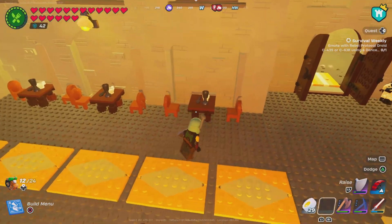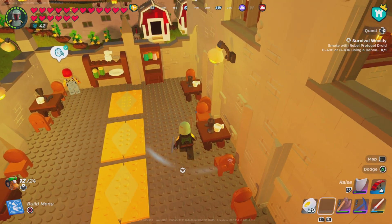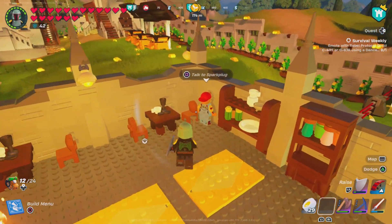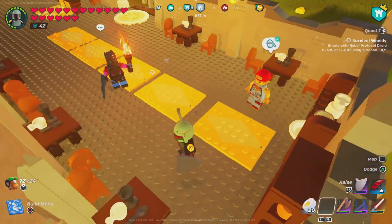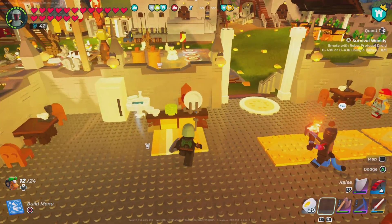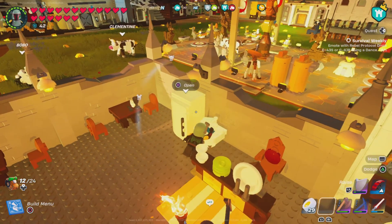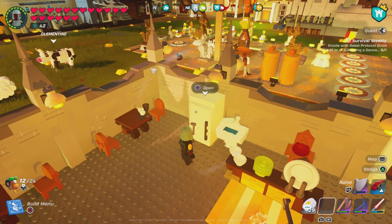We got a couple of tables here with glasses on top and coffee mugs, a couple of shelves — this guy is just facing the wall with some drinks or whatever. Carpets on the ground, this is the bar area. You can take yourself a plate, take a bowl, come here and wash some dishes or wash yourself. Oh, there's a fridge as well.